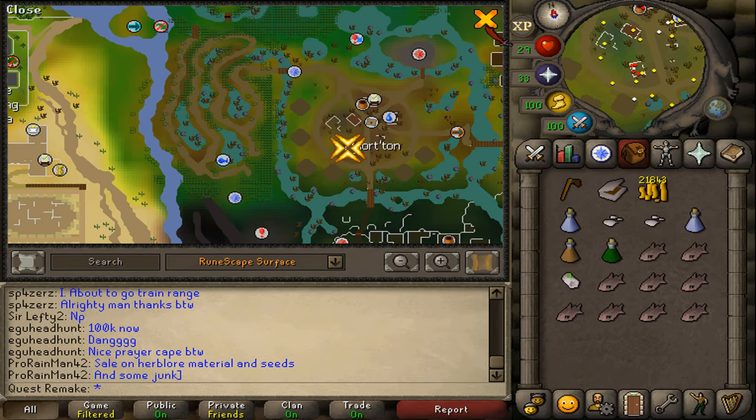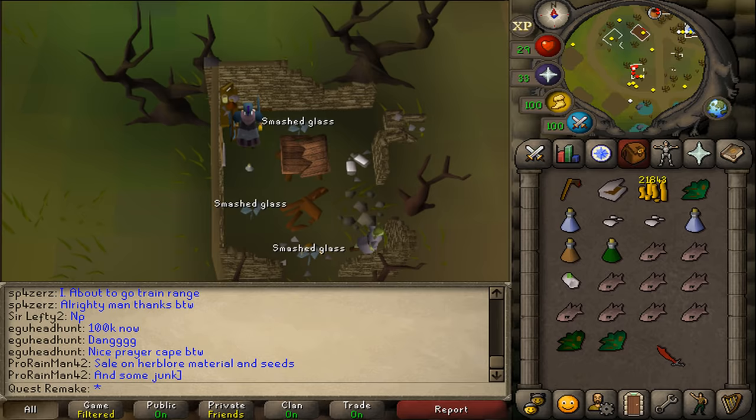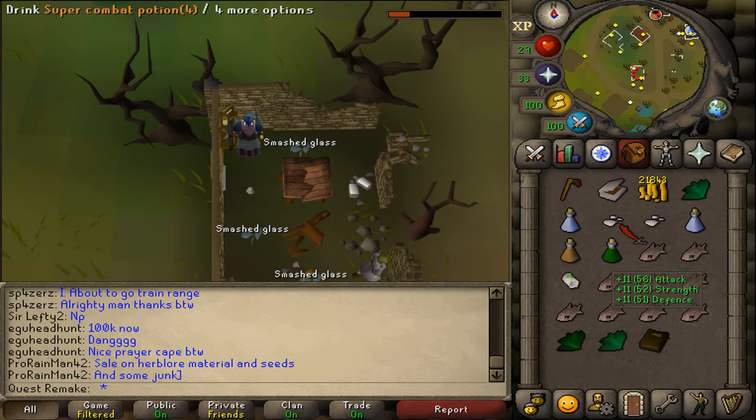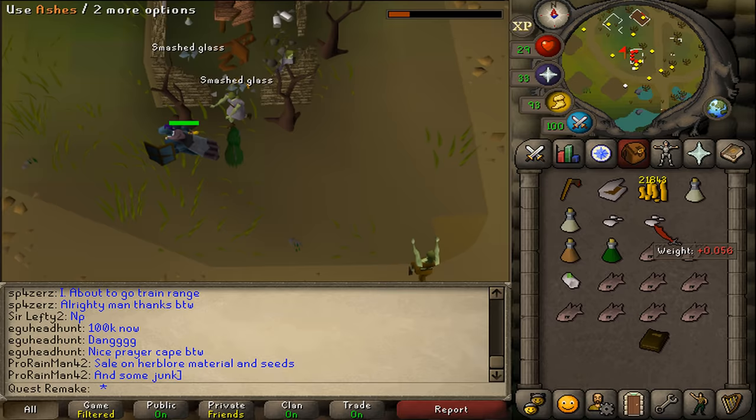Go to the southwestern corner of Morton town. Here you'll find some broken glass and a smashed table — search it to find three herbs. Next to you should also be a shelf; search it to find a diary. Click on the diary to read it, then close it. Now clean your three herbs. You may drop the rogue spurs as they are useless, then make two unfinished Tarromin potions.